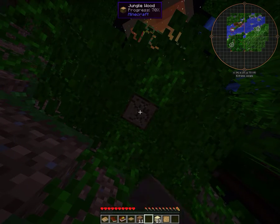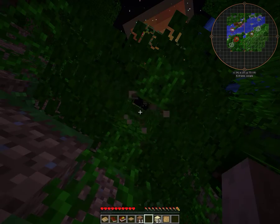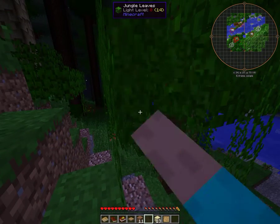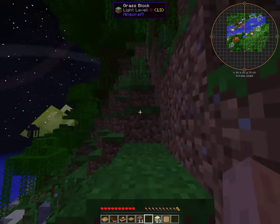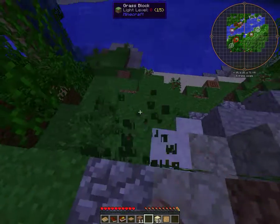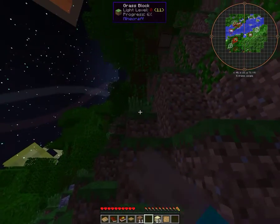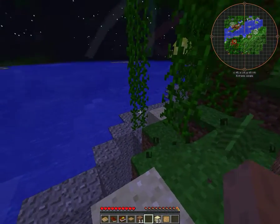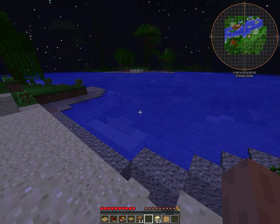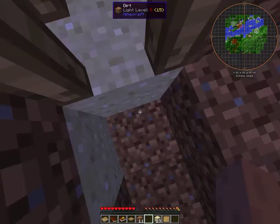We're actually collecting a decent amount of wood, but I think the amount we need is much more. Those red flowers on vines didn't give anything — I don't know what they're doing. I shouldn't jump so much. I don't know if I'm supposed to explore if I want to get food.